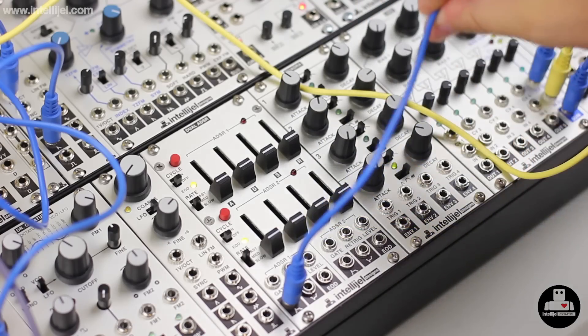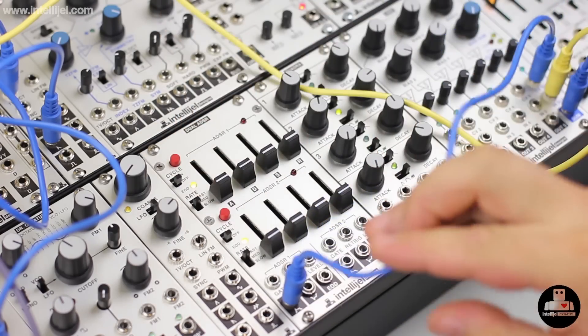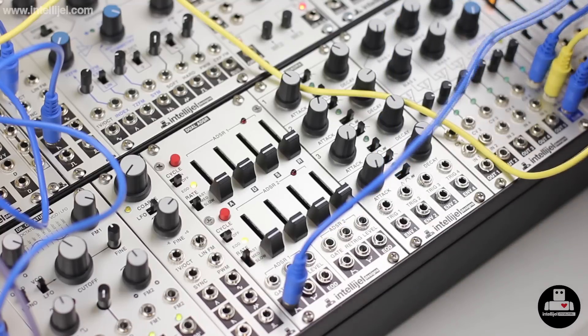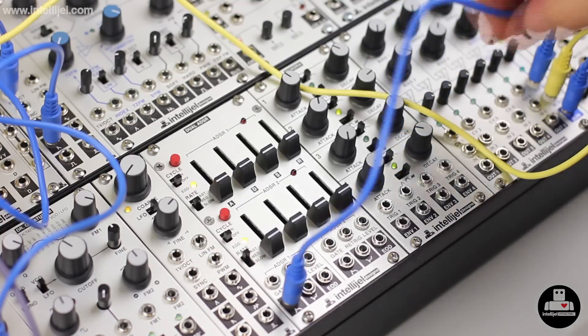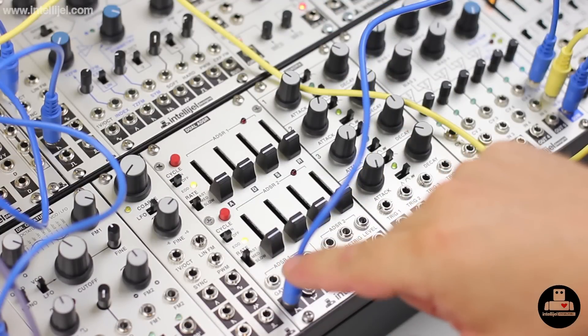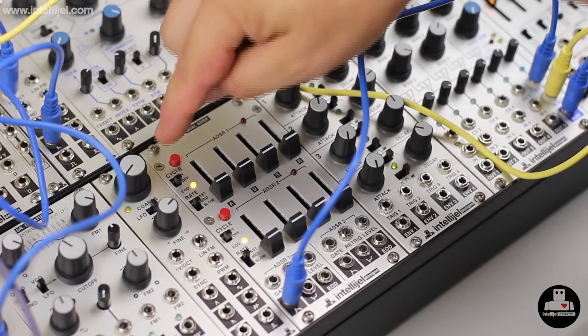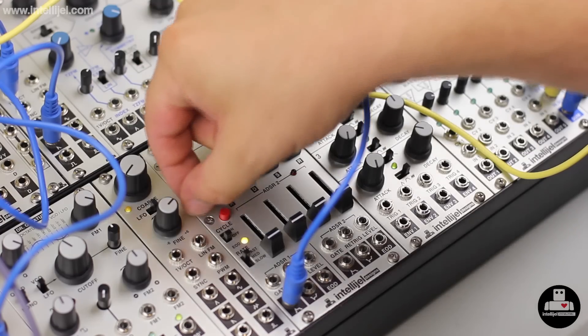I have a simple patch to start. I'm just going to use the manual gate button, and I'm opening a Linix VCA with just the positive output from envelope one, feeding it with two Dixies. If I press with all the sliders down, you hear a very short click.